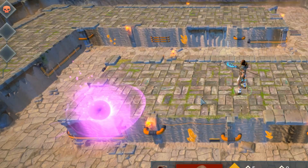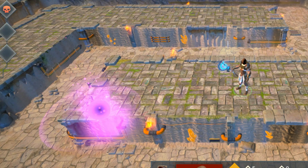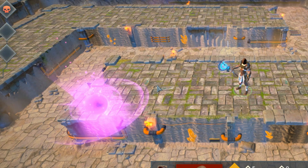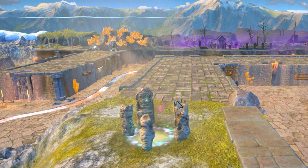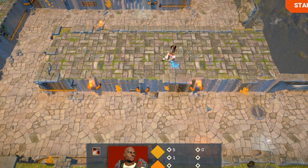We also added small visual updates such as an idle hovering effect for items on the ground, and a cool visual effect on these weird enchanted pillars.